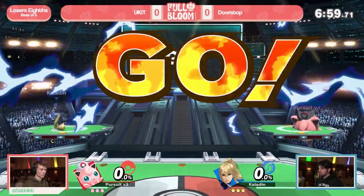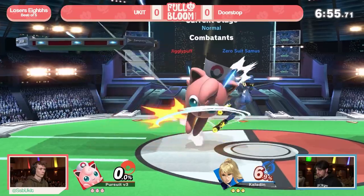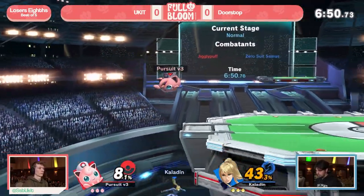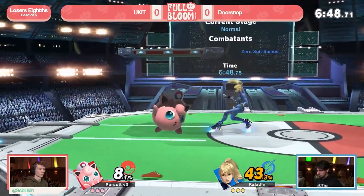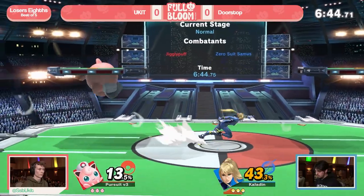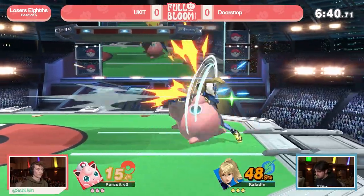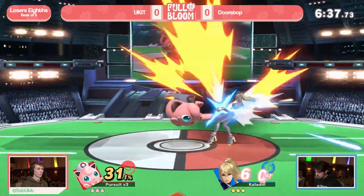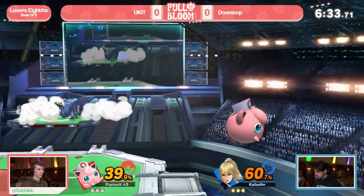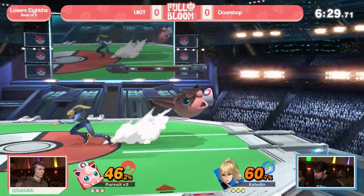But let's see how it plays out — we no longer have to speculate, we can watch it. Doorstop and Yukit getting into it, game one. And we immediately see the duck under this air, just like we said. Maybe I should not have said it too loud — that was an immediate implementation. Obviously Doorstop has the information as well. Down-angled forward tilt is going to be a really good tool for Zero Suit as well. We're probably going to see a lot of it. It covers some fantastic space, really good to stuff out approaches from Puff.